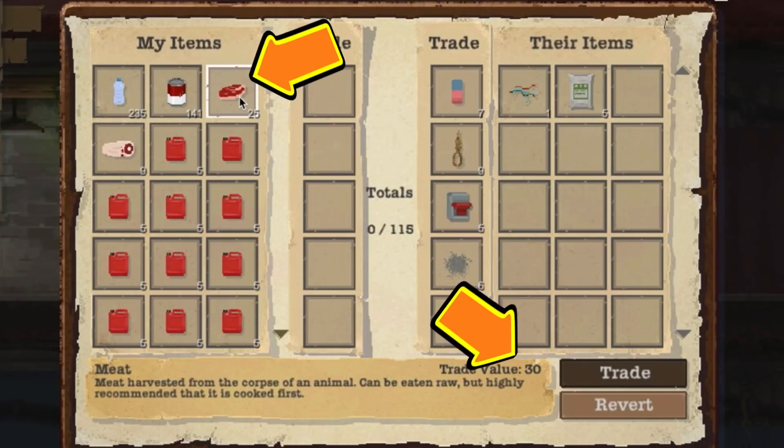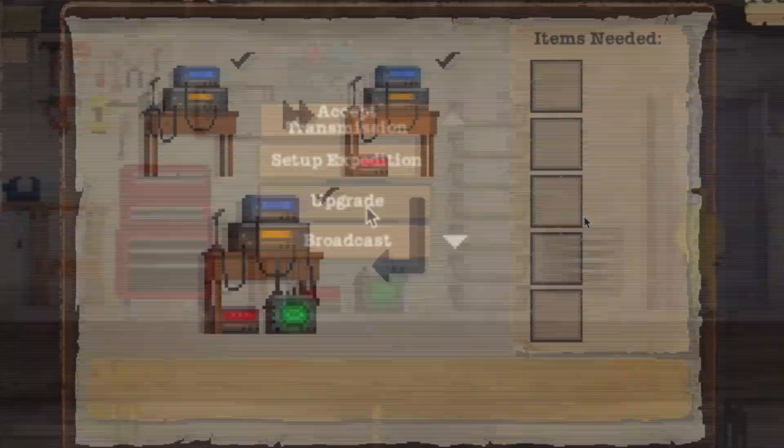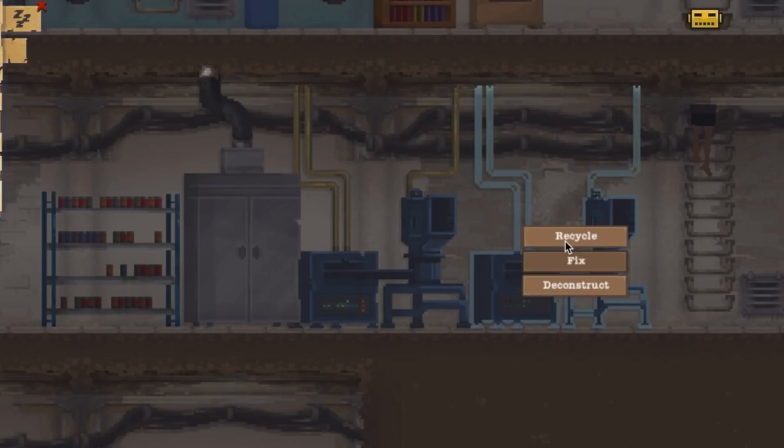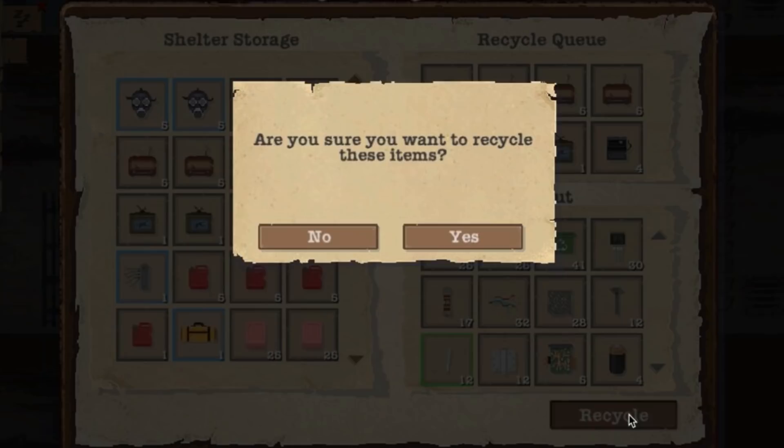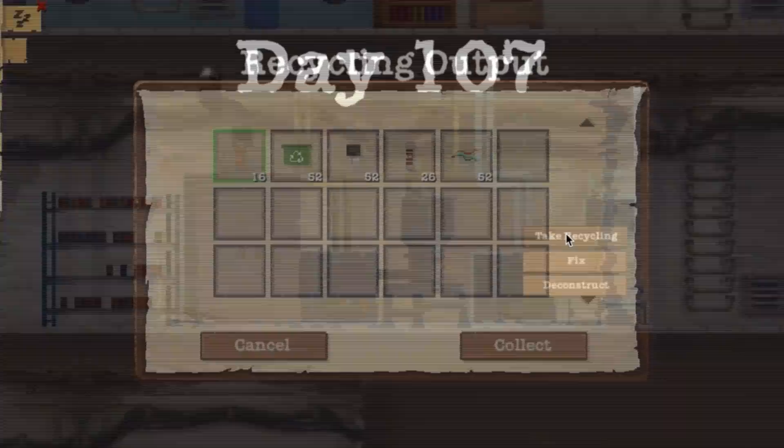Don't forget to upgrade your radio station and keep someone on there broadcasting for trades. Recycling is the second best way to get the stuff you need — you can ditch all kinds of stuff and get the components it's made from. The only problem is you need the recycling machine, which is expensive to build, each recycle takes a lot of in-game time to finish, and you also have to collect the recycling after it's done.